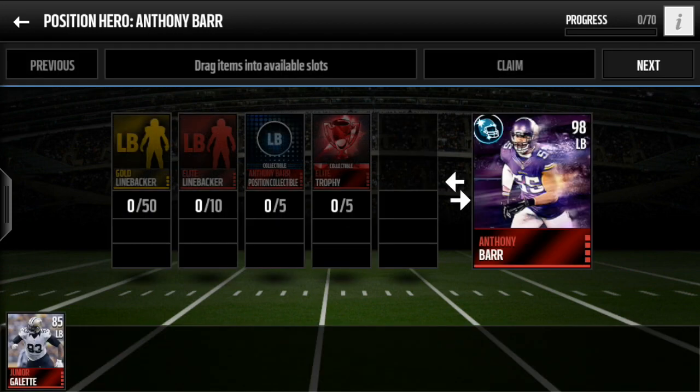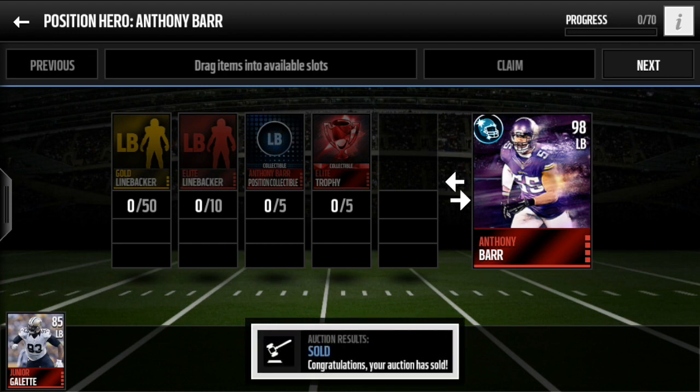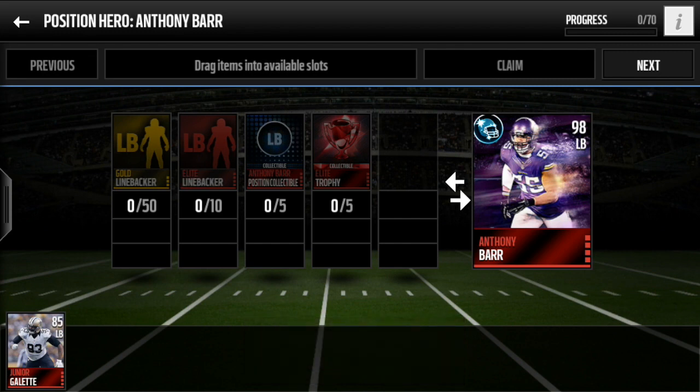Then you need the position collectible for each player. That's something different this year compared to last year. Last year it was all based on the position collectible — I think you needed six of them to complete each position hero. This year it's a little different. To get these position collectibles, there's no set — you just have to get lucky and pull them from pro packs, or find them on the auction house.